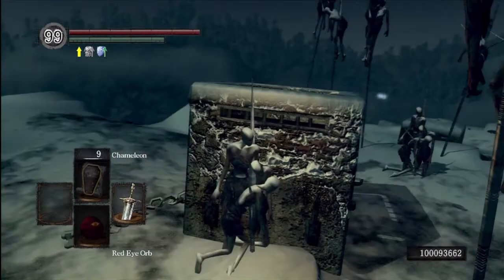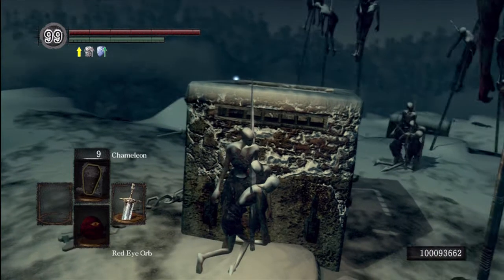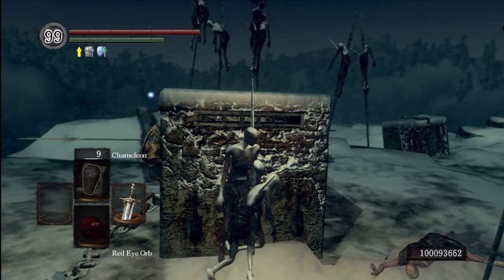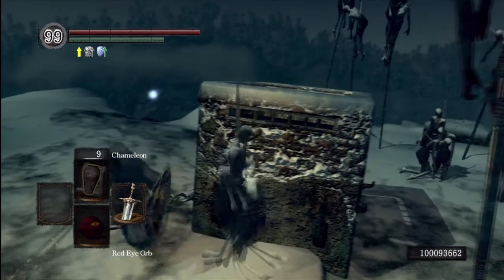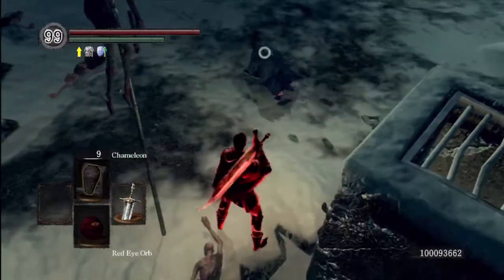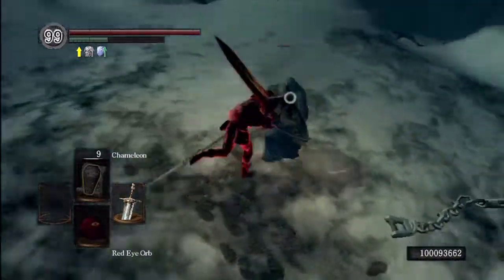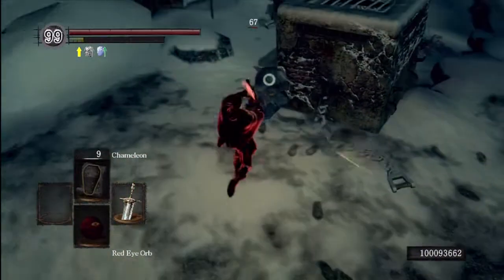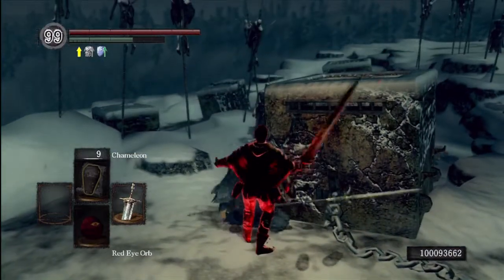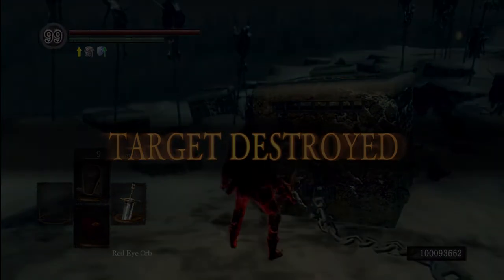This is the last clip. He knows I'm in his game, obviously, but he doesn't know I followed him down here. I must have scared the crap out of this guy as well. He runs around the corner and I get him with the backstab. I break his guard with a running RB and take him out. That's the end of this video, guys. If you liked it, maybe leave a like and subscribe. If not, hey, I understand. Either way, have a great day, guys.